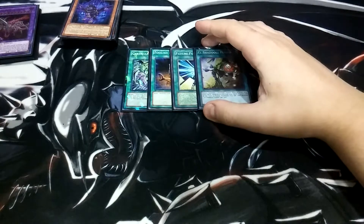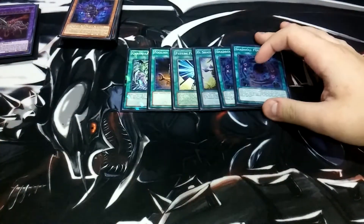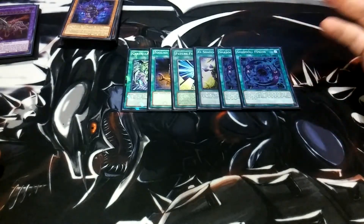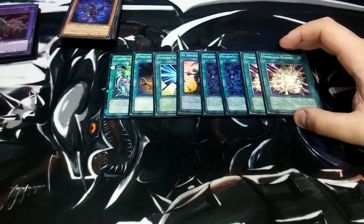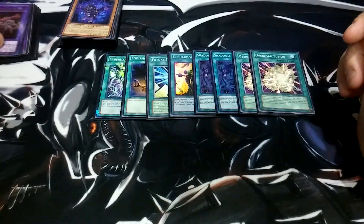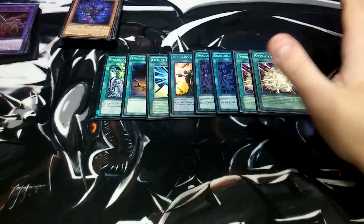One El Shadoll Fusion — its effect lets you fusion summon a Shadoll Monster. One copy is plenty in this deck with the two Shadoll Fusions. Two Overload Fusions — Overload Fusion is basically Miracle Fusion from the Graveyard for machine monsters. Our Cyber Darkness Dragon is extremely easy to get out, just requiring five Cyber Dark Monsters. You'll usually get it out with either your Future Fusion — if your opponent allows it to live that long — or Overload Fusion, which are searchable.